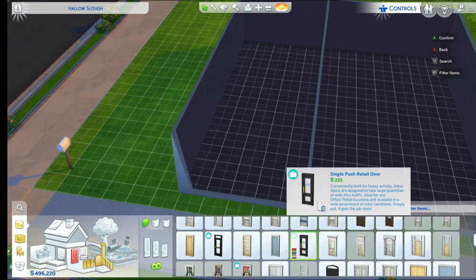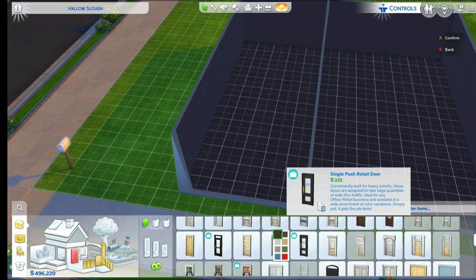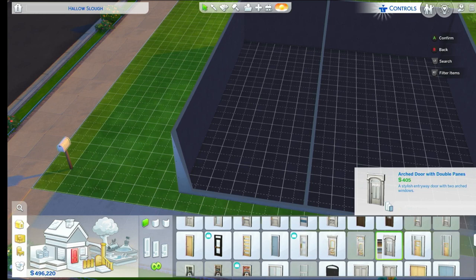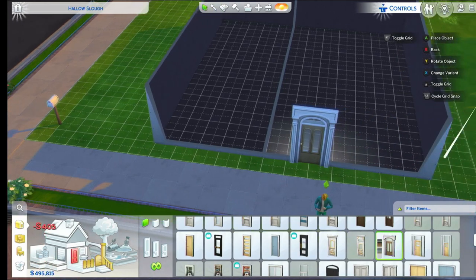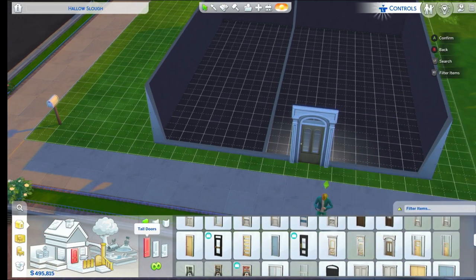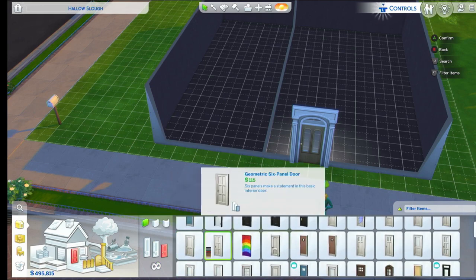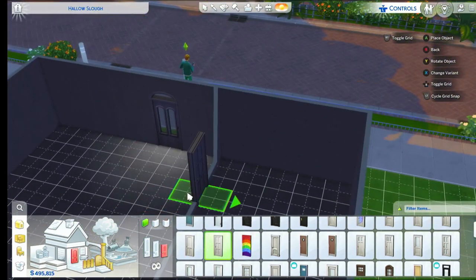What front door would you like? That one — which one? That one. That's a shop door — no, you want one of these ones here. That looks all right actually. What color do you like? That color looks all right. That could be our entrance, and then you come into the living room.